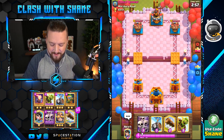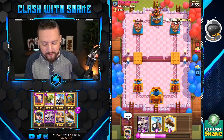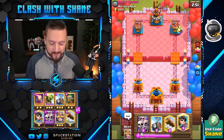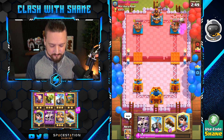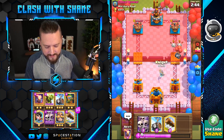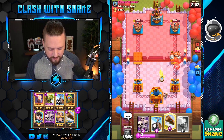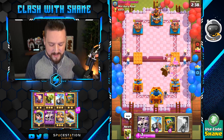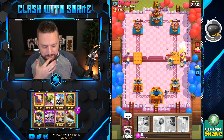Alright, here we go jumping in with the double barrel fast cycle strategy — absolutely disgusting deck in Clash Royale but honestly a ton of fun to play as well. Get a little bit of tower damage done there with that goblin barrel. Going knight to deal with the skeleton barrels, and then probably just end up logging back here because the princess will retarget to the skeleton dragons. Going skeleton barrel as well to keep the pressure high.